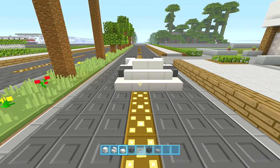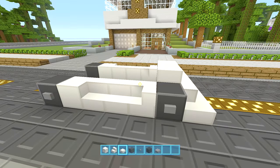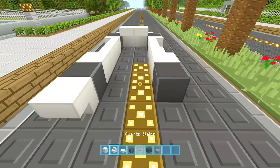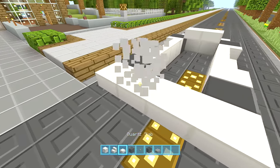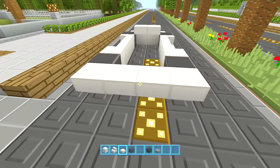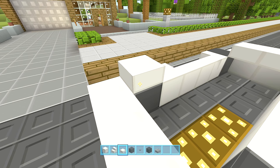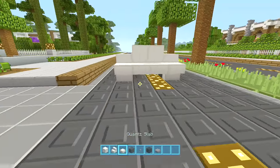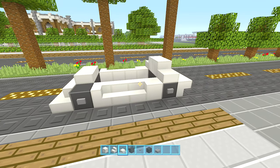The front of the car doesn't look too much like a car but it definitely looks good from the side. For the back, place an upside-down step on either side and you can place a slab in the middle of those. Then on top of this wheel place a slab, a block, a block and a slab like that. That just kind of leaves the middle — you can kind of see the shape that's making right now.